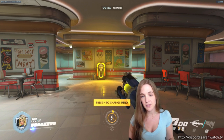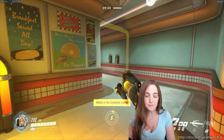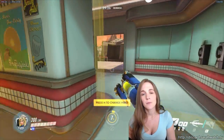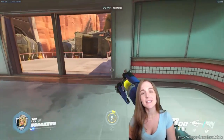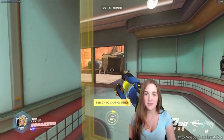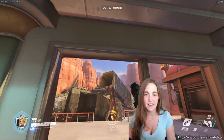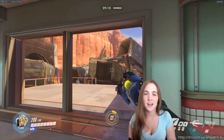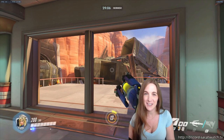A lot of the principles I use here are going to be applicable on other payload maps, like Dorado, for example. But I'm starting with Route 66. The first thing to be aware of when you start is don't stand in view of the door, because there's a really good chance that there's going to be a Widowmaker standing up there or somewhere, and if she can zoom in and figure out where you are, the doors will open and they'll shoot you in the head. I have had that happen more times than I care to admit.